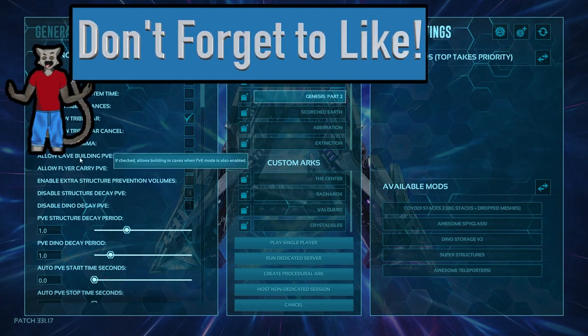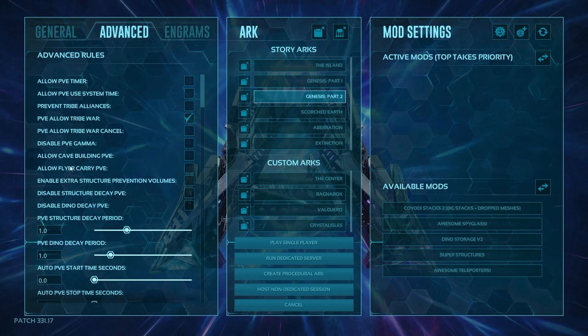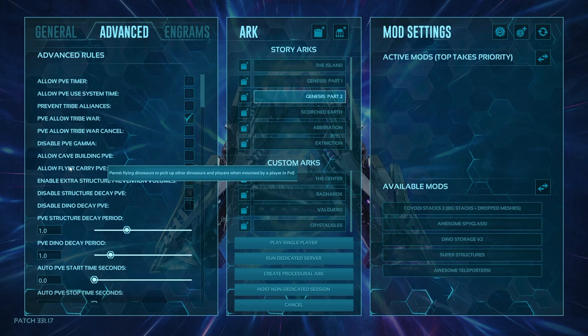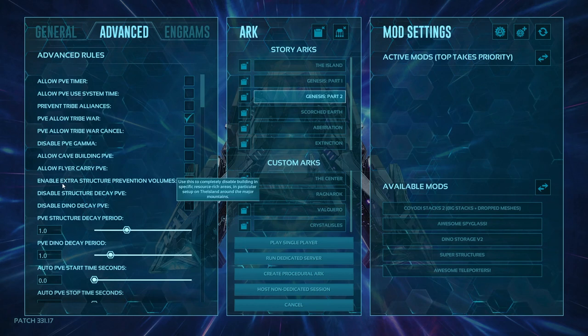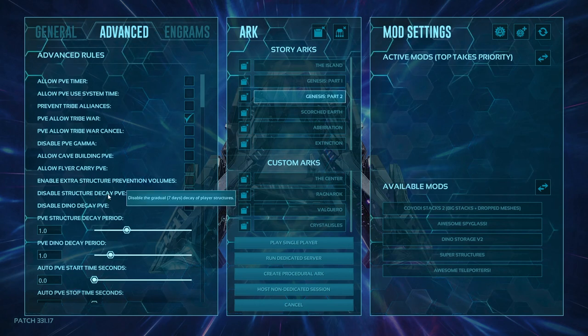Allowing cave building in PVE — a lot of times people don't like this. It's different for PVP because you can attack and get in, but in PVE you can't attack the base to get through. PVE flyer carry means you can grab other dinos and players when mounted in PVE — normally you can't do that. Enable structure prevention volumes limits where people can build — specifically on The Island, like on top of the volcano and high resource areas, they prevent you from building there.